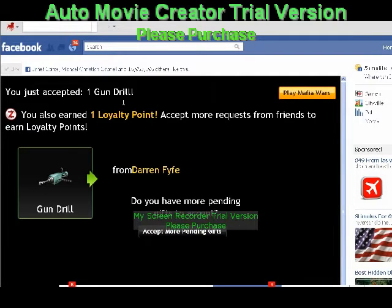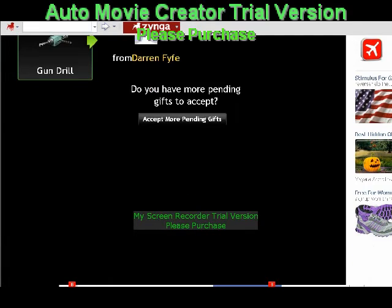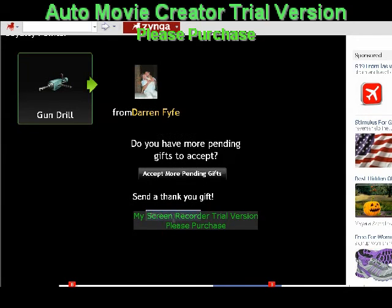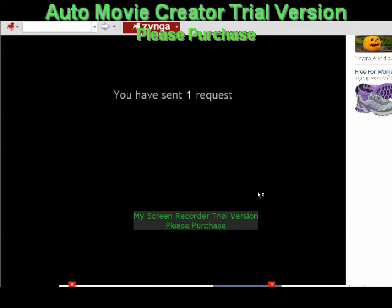You just accepted one gun drill and earned a loyalty point. You got it from Darren Fay. Always remember to return the stuff that you get if at all possible — sometimes Mafia Wars won't let you, but here there's a little blue button. We want to send that back to Darren because he was nice enough to post that link — that's the social interaction nature of this game. If you only had two Mafia Wars members you'd come up with maybe two links, but if you have five thousand, hopefully you come up with five hundred.